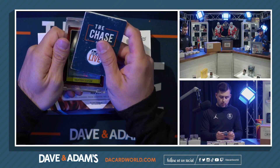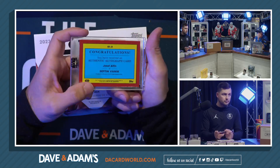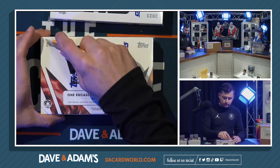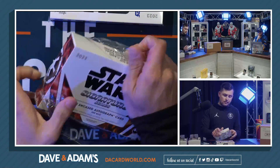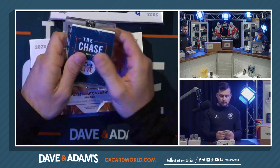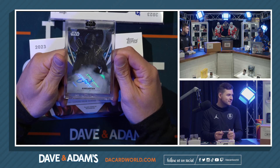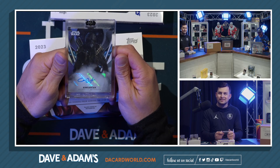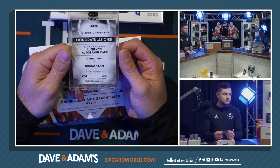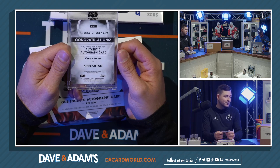Box eighteen — another red border. Sefton Vonick, unnumbered. Two boxes left. Box nineteen — unnumbered, the man I like to call Croissant. K-R-R Santon — I just want to type in croissant. Reconnecting — Croissant, K-R-R Santon.